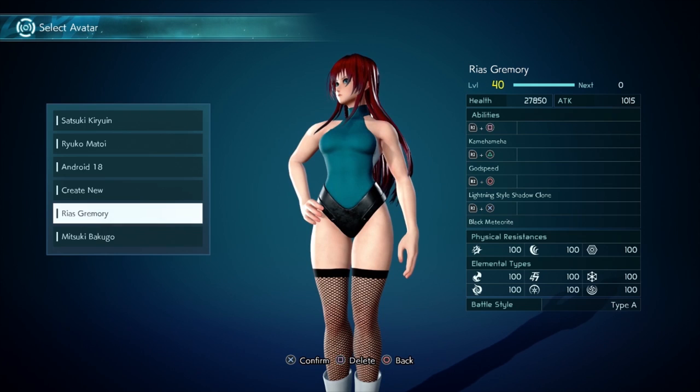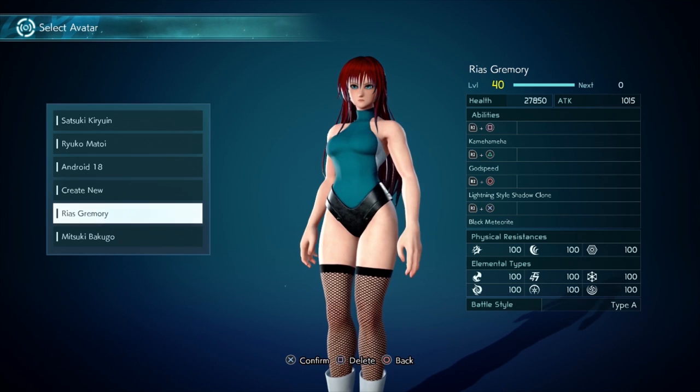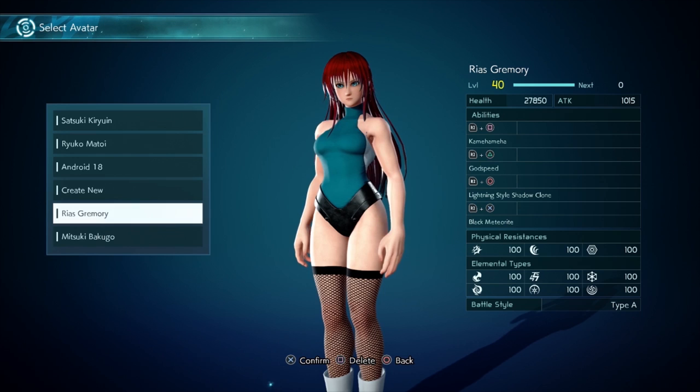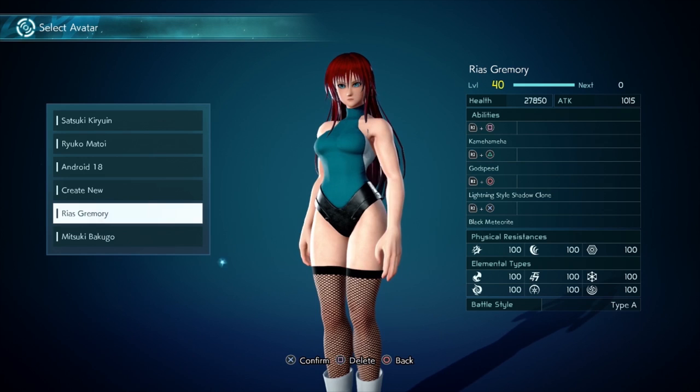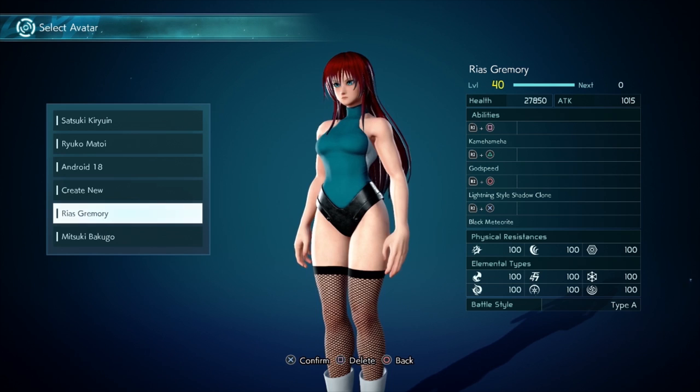Jamie Markey pretty much ruined the Rias Gremory character for High School DXD, but I'm going to be redeeming her. I'm going to be rebuilding her reputation through Jump Force and ranked matches. But in this first video, I'm going to be teaching you how to make Rias Gremory so that you can have her in your game and help me rebuild her reputation — we want to disassociate her from Jamie Markey in every way, shape, form, and fashion.